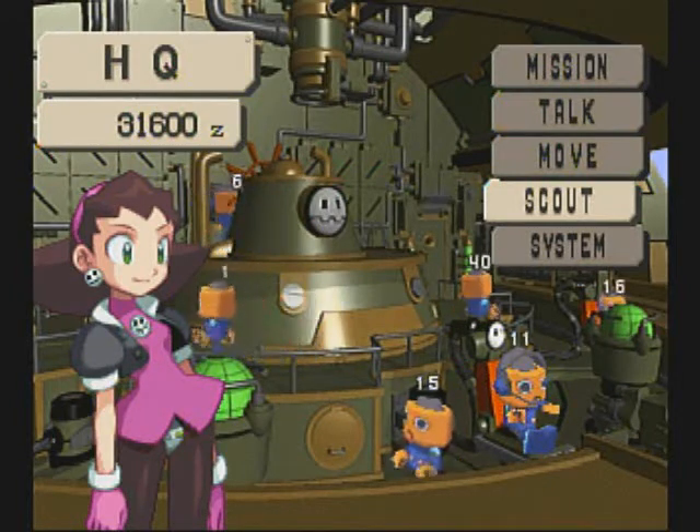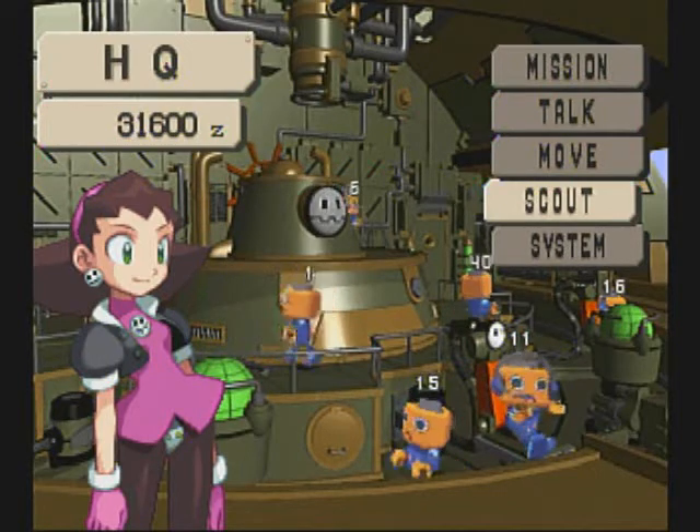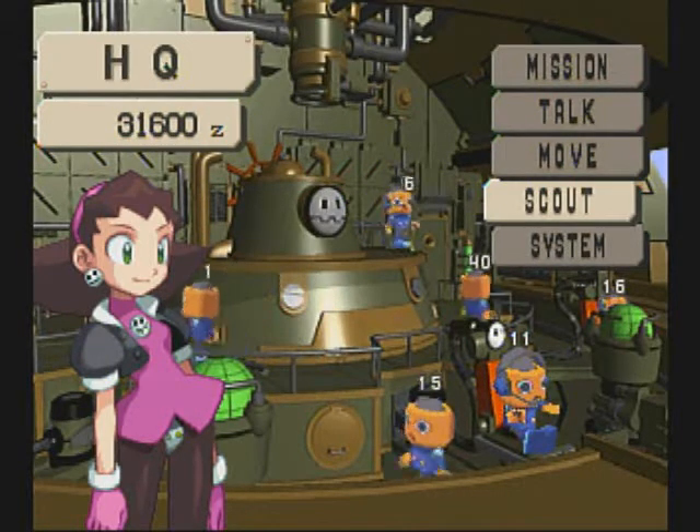First thing you want to do: hit square. It labels the Servbots. That's invaluable because there are 40 of the little bastards and they all look the same.